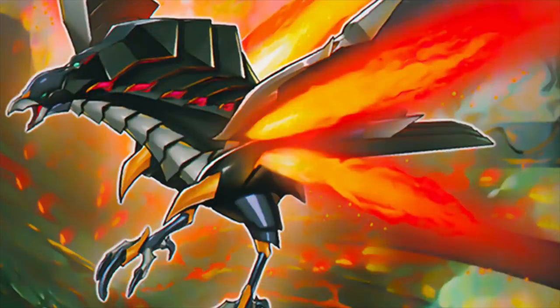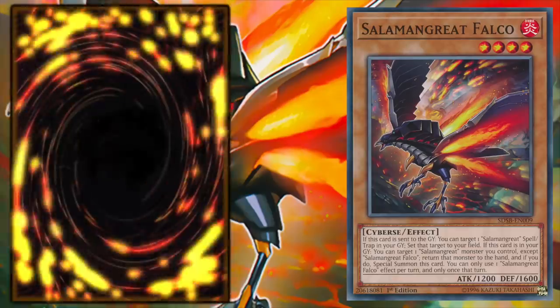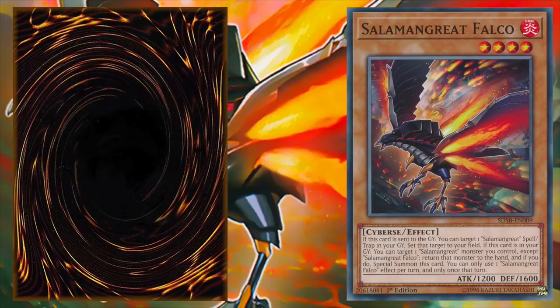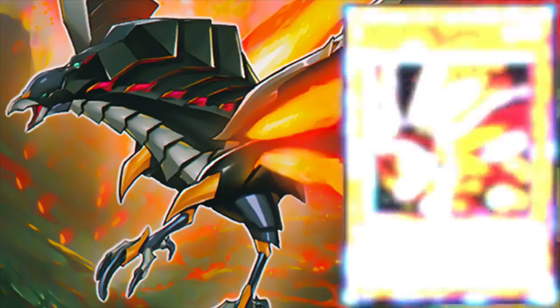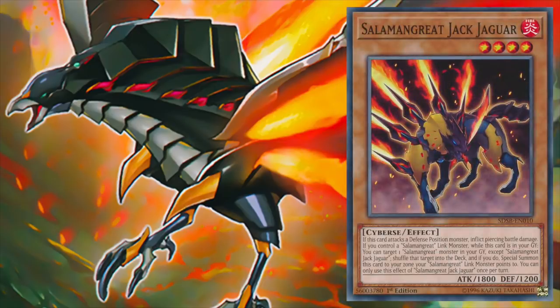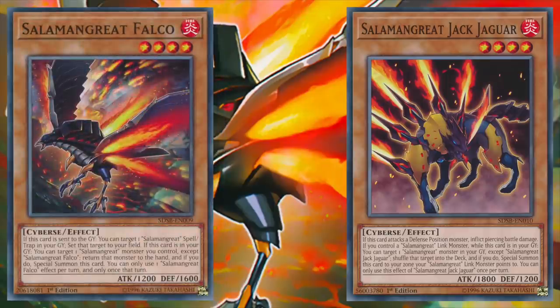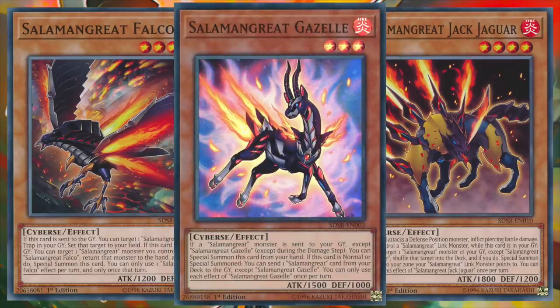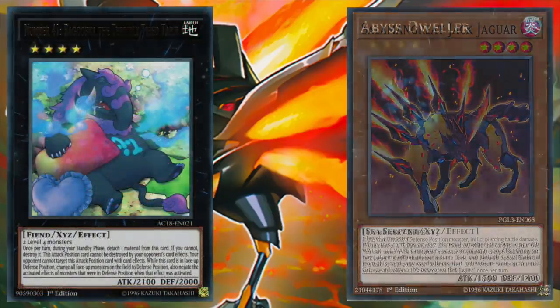A few other Salamangreat monsters to consider are Salamangreat Falco and Salamangreat Jack Jaguar. Falco can once per turn either set one of our Salamangreat spell or trap cards from our graveyard if Falco itself gets sent to the graveyard, or if Falco is in the graveyard, return one of our Salamangreat monsters to our hand to special summon itself to the field. Jack Jaguar can once per turn special summon itself from the graveyard to a zone a Salamangreat link monster points to by shuffling one targeted Salamangreat monster from the graveyard back into the deck. Both have valuable but situational effects, and being level four gives us access to rank four plays such as Borrelsword or Abyss Dweller.